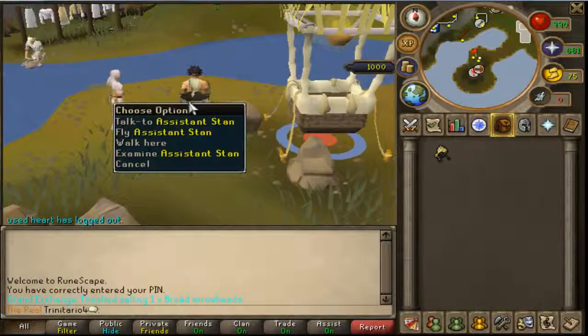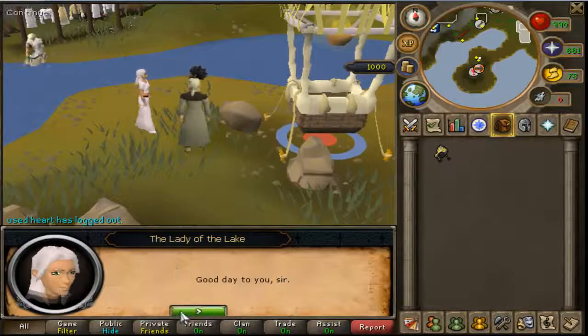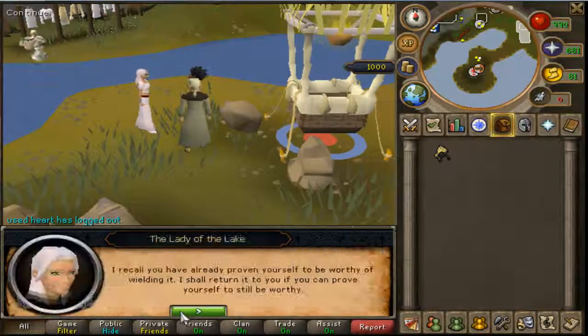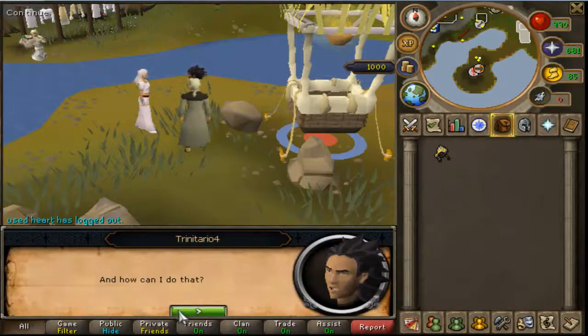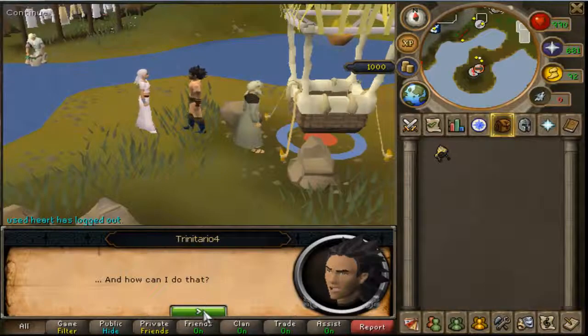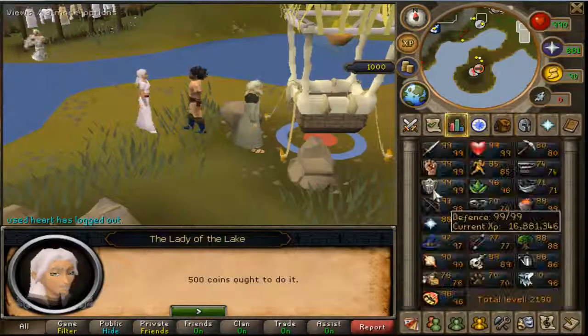If you did the quest and have met all the requirements to get the Enchanted Excalibur, the Enchanted Excalibur will heal you 200 HP. It will also consume 100% of the Special Attack Bar, and you will gain some Defense.